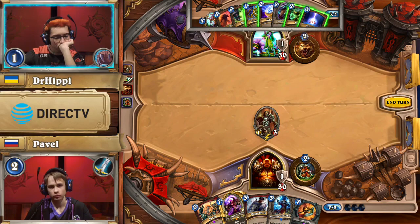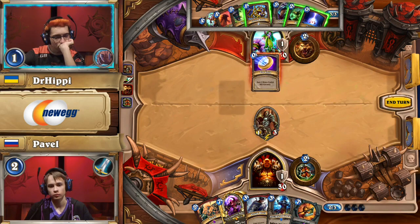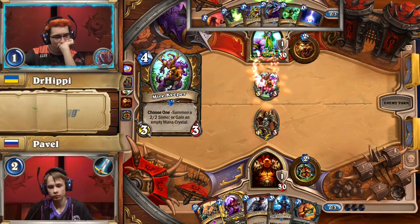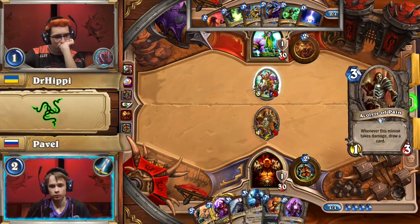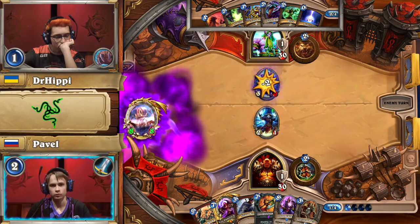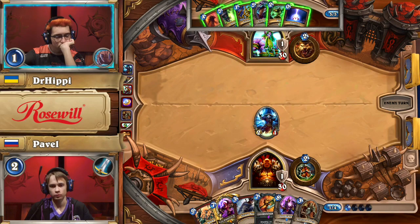One crucial thing: Dr. Hippie missed Wild Growth again, so he's not going to have that mana advantage. He can still coin out the Mirekeeper, and that's exactly what he does. Mirekeeper will get Dr. Hippie a little bit closer to his bigger spells — he'll be able to get to five mana for either Nourish or Azure Drake next turn. This allows Pavel to use that Disciple as removal, cycling through his Acolyte — still getting the removal effect of the Disciple and powering up his C'Thun as well.